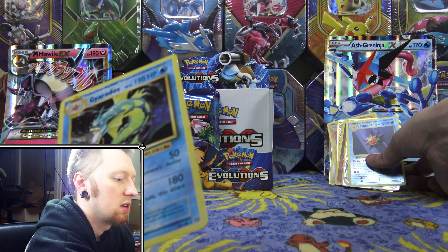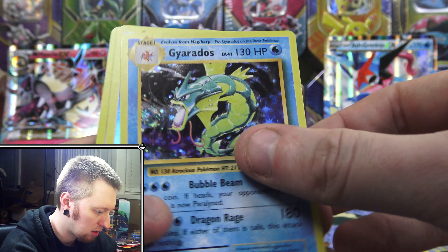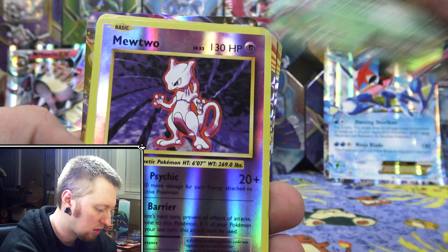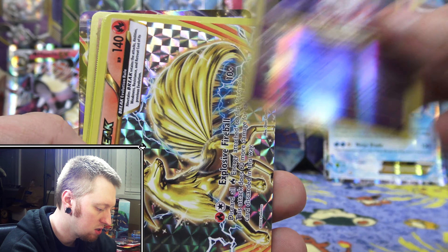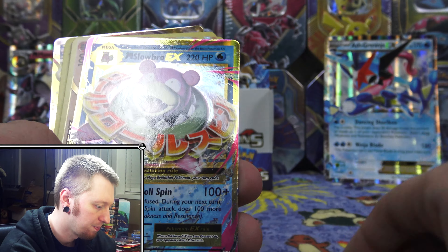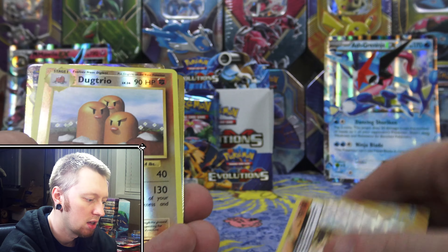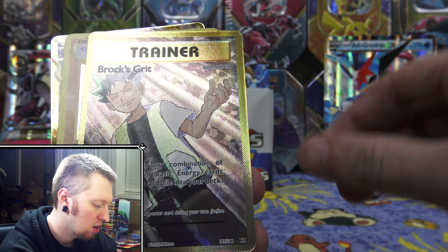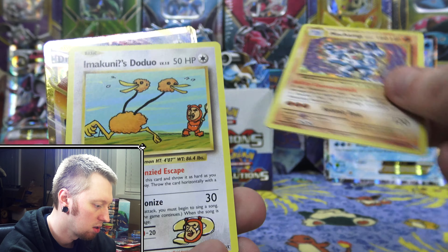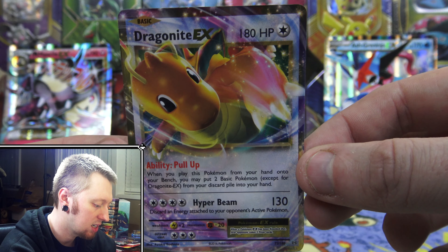Let's go through the pulls for the first half here. We got the Holo Gyarados, the Reverse Rare Starmie, the Mega Venusaur EX, Reverse Holo Mewtwo, the Ninetales Break, Reverse Rare Clefairy, Mega Slowbro EX, Machamp Break, Reverse Rare Dugtrio, Full Art Brox Grit Trainer, Holo Machamp, the Imakuni's Doduo Secret Rare, and the Dragonite EX.